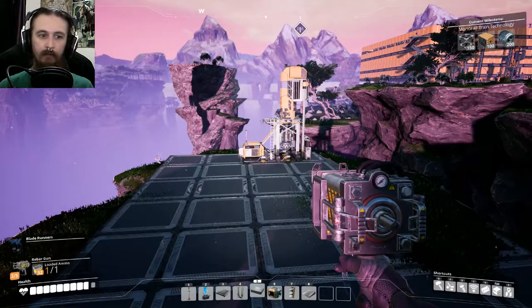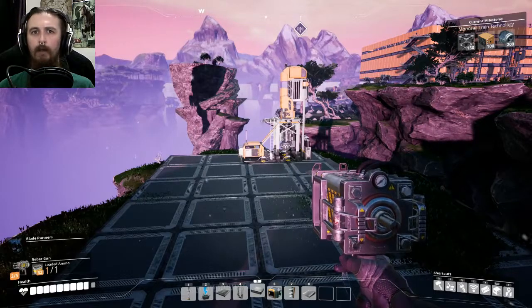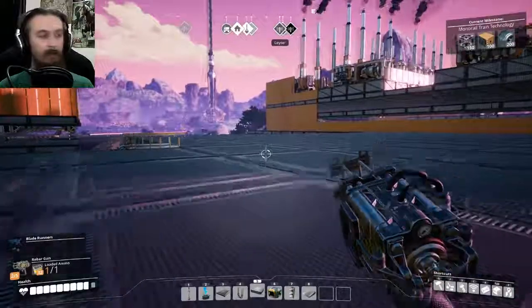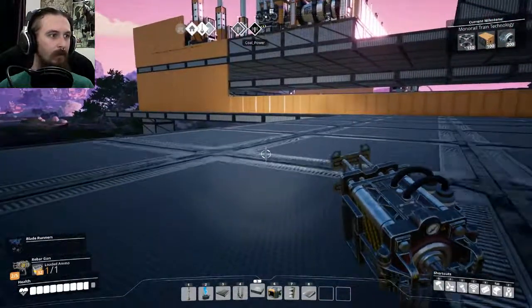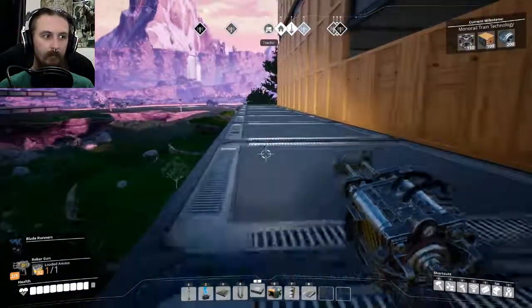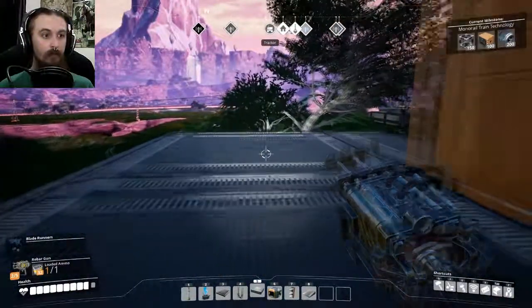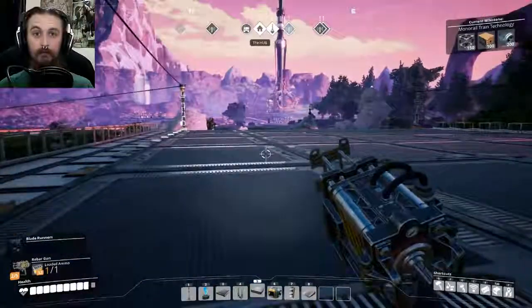We're going to get four smelters, four constructors, and we're going to be producing 240 quickwire a minute, which is not too bad. If we overclock this, obviously we can boost that. But I want to run back to the hub because the noblisk analysis in the MAM should be done by now. I also found a hard drive, so I want to go and chuck that into the MAM along with the crystal oscillators. We're going to be doing a lot of research today.